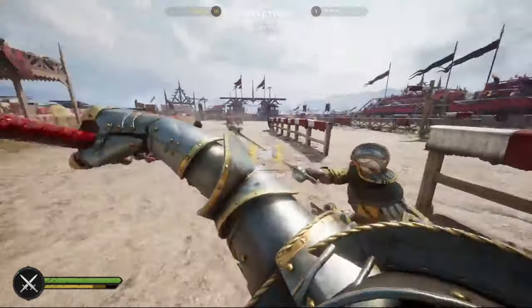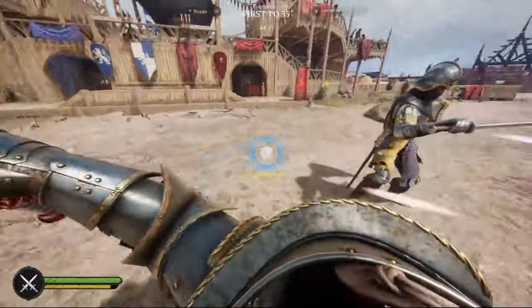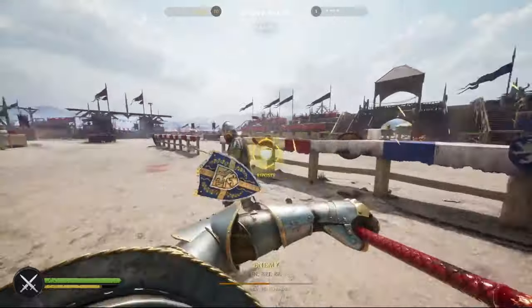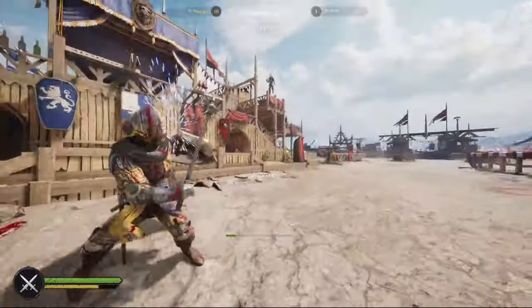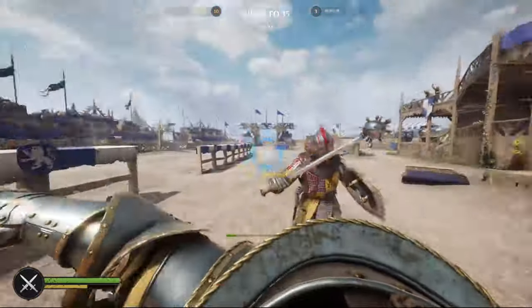Remember, one-handed weapons do have a much smaller counter window, so forcing them to mistime their counters will be a very important strategy in your quest to beat those cheesy one-handed weapons. Remember that you will need to use all of these strategies in conjunction with each other if you want to find success, and it will take some practice. I wish you all luck. Have a good one.